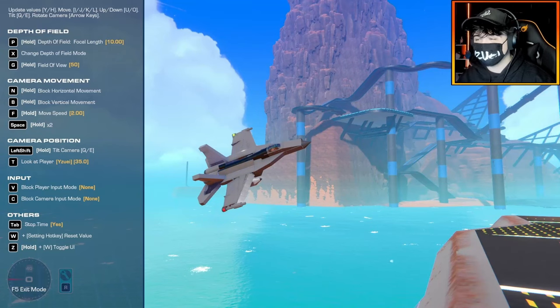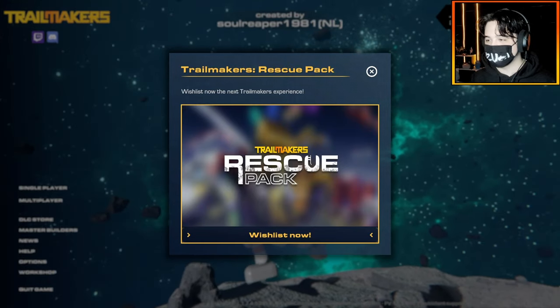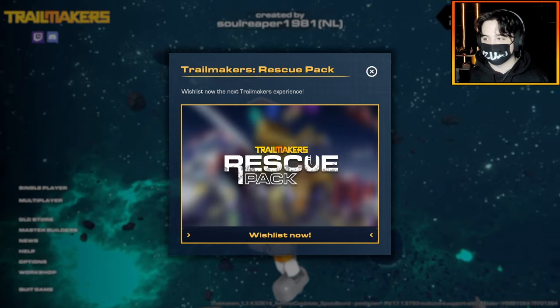All right, ladies and gentlemen, it seems I am some kind of wizard or prophet because last week I said that to me it looks like a police vehicle, like police blocks or search and rescue. And this week when we log onto Trailmakers, we get the rescue pack on the screen. So I predicted we're getting some kind of rescue pack or DLC or update, and yeah, we're getting a rescue-themed pack DLC.